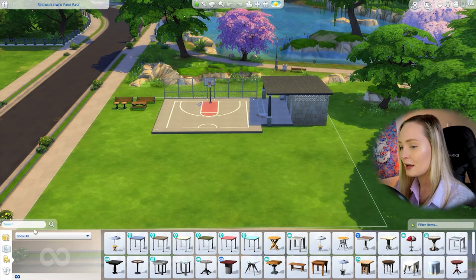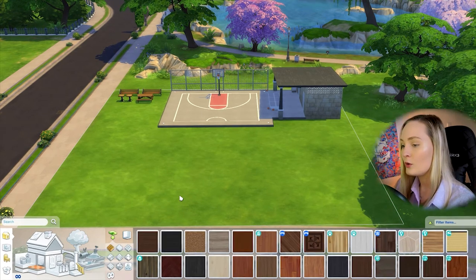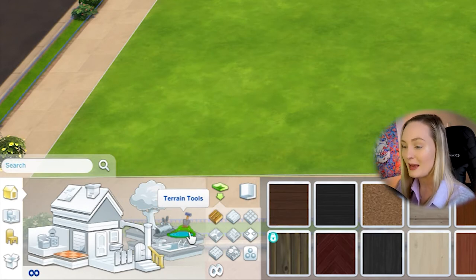Now we're ready to start with our terrain tools. The first thing I'm going to walk you through is the terrain tools menu, which you can access by clicking on the shovel icon sticking out of the earth — there's now a little pond in front of it. We've only just been given ponds in The Sims 4, so if you're using a pirated version of the game you might not have this update — in which case, go and get the real game!